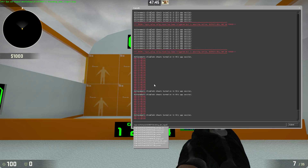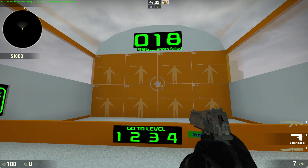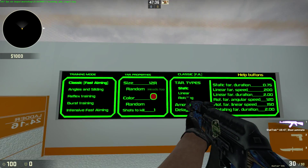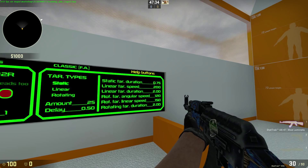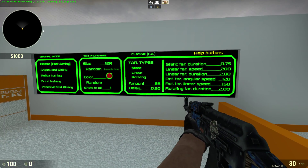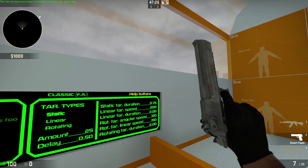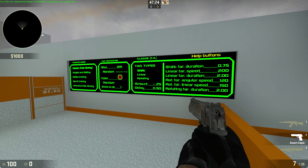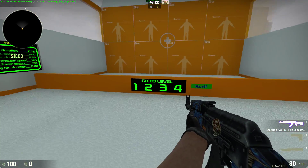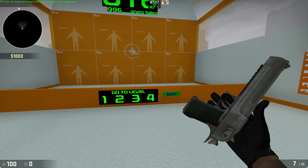It's the second revision of the map and I'll link it in the description. Basically, this allows you to test your sensitivity and how it feels. There are settings on the side for how large you want the targets to be, how long they stay for, how many you want, and the delay between them — they stay for about 0.75 seconds. This is going to help you know how much you need to move your mouse and what you feel comfortable with.